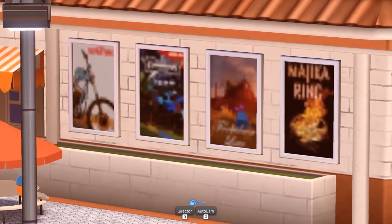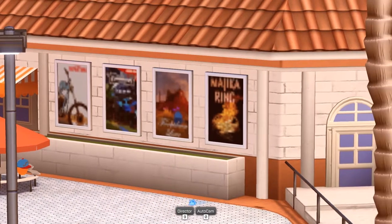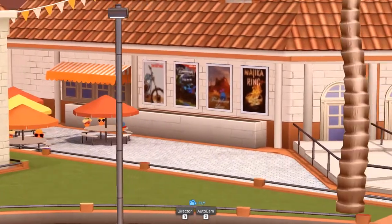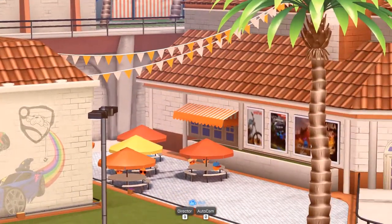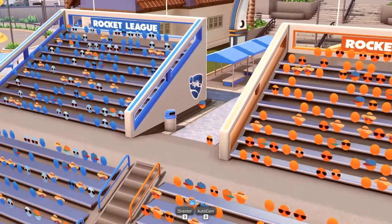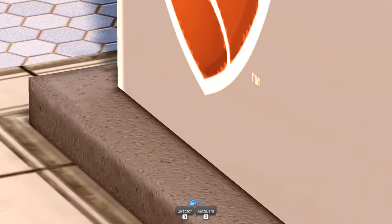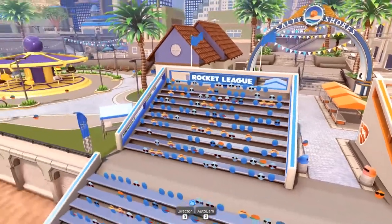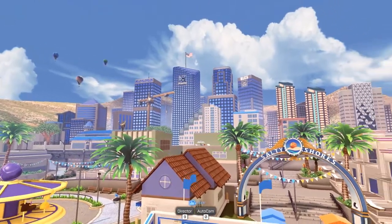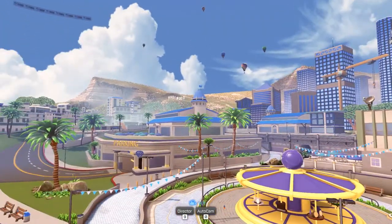Over here we see some posters — something that looks like a BMX Rocket League poster, something that looks like the Grand Canyon, and the Jika Ring. If you guys know what that is, let me know in the comments. Over here on the stands we have the Rocket League emblems — the blue one and the orange one. The funny thing is these logos still have the trademark emblem on them. Over here we have the Psionics headquarters and the RLCS streaming building.